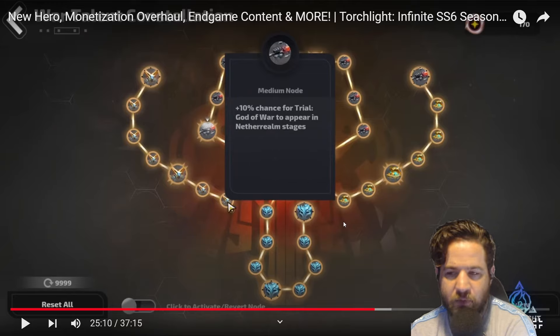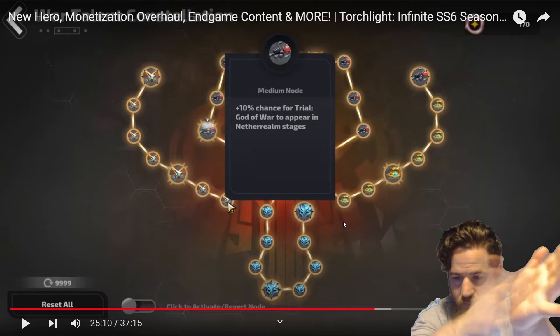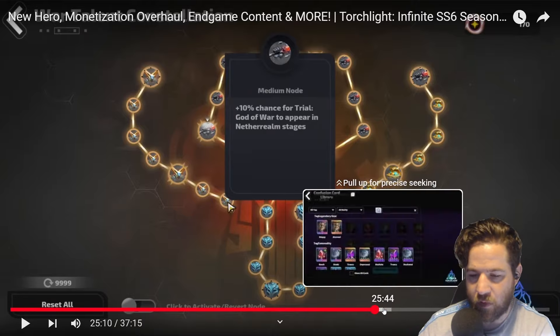They're tuning it so that you can try to target specifically things that you want to target on the Netherrealm. Previously, players often found that the confusion cards they drew were irrelevant to their current mapping strategy, making the cards feel worthless. To solve this, we've separated certain gameplay-related confusion cards. Now players need to actively light up nodes on the void chart to add the corresponding confusion cards to the random pool. Good, claps.